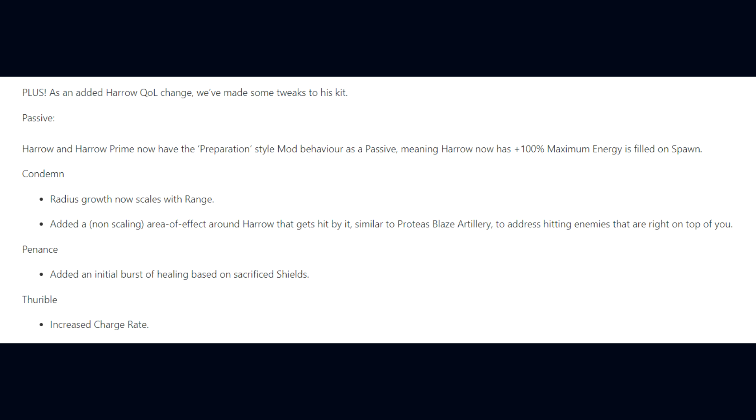Alongside the launch of Harrow Prime Access, there are a few changes to Harrow himself. For his passive, Harrow and Harrow Prime now have the Preparation-style mod behaviour as a passive, meaning plus 100% maximum energy on spawn. For Condemn, the radius growth now scales with range, and a non-scaling AoE around Harrow has been added, similar to Protea's Blaze Artillery, to address hitting nearby enemies. For Penance, an initial burst of healing based on sacrificed shields has been added; and Thurible's charge rate has been increased.